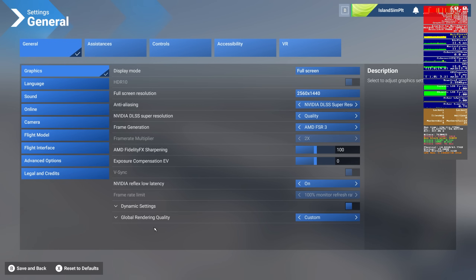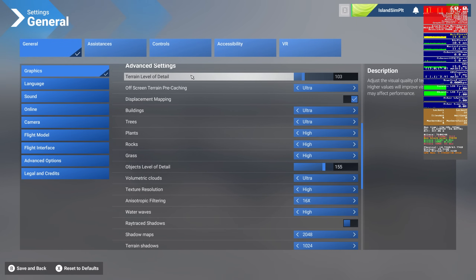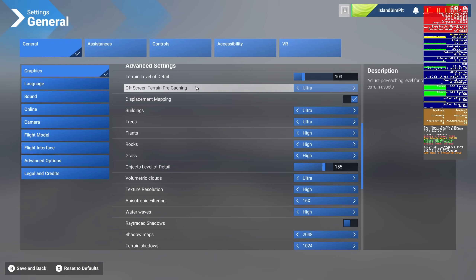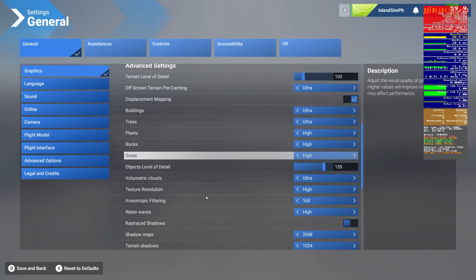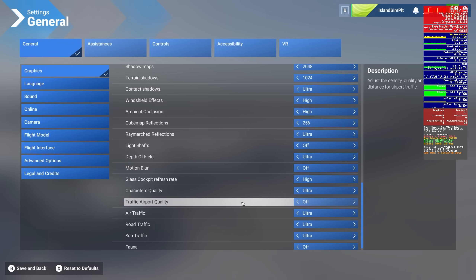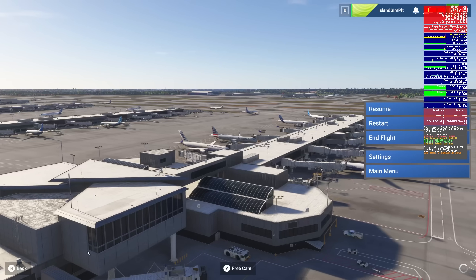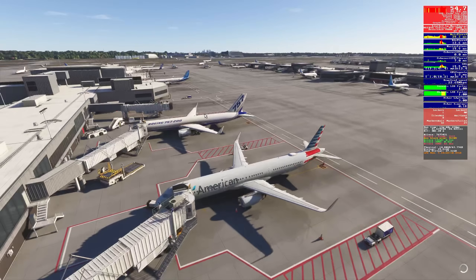DLSS quality, AMD FSR 3. Mind you, I have Auto FPS running, so TLOD and OLOD are going to be modified. I've got everything else how I normally have it — a mixture of ultra and high settings, and nothing is really turned down. Air traffic ultra, road traffic, sea traffic. Coming back here into the sim, I've got plenty of headroom, and this is at Atlanta with live traffic running, ladies and gentlemen. This is very, very impressive stuff.